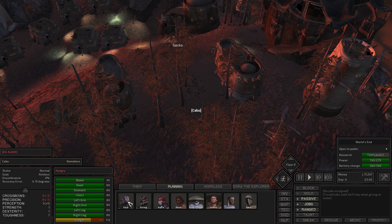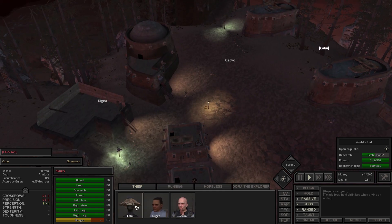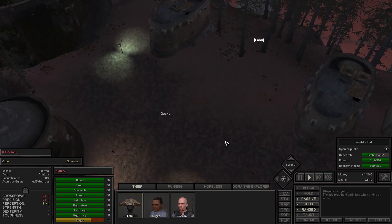I separate everyone into separate groups. I'm going to have this running group just run back and forth between Flotsam village and World's End while we're not doing anything. Then I've got the thief group which is Kabu, Digna, and Gecko. Basically Digna is just researching but she can help out if something goes wrong, and Kabu is going to be stealing tonight.